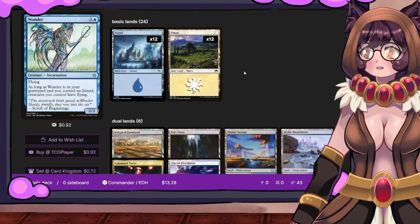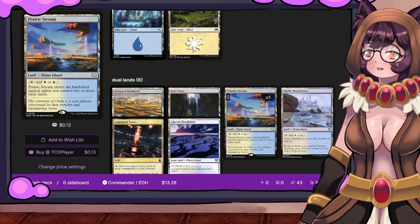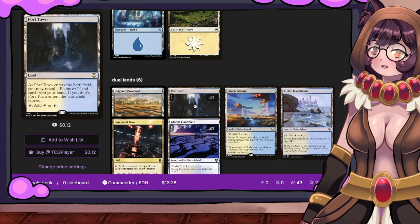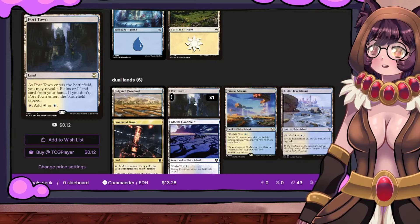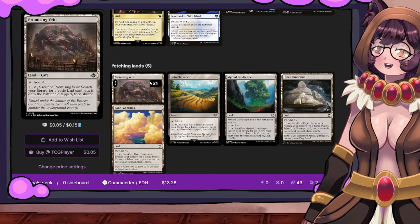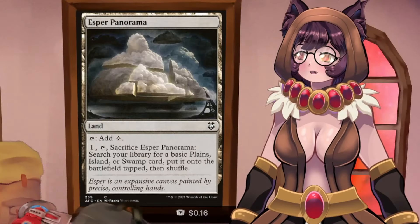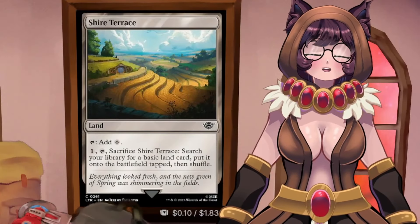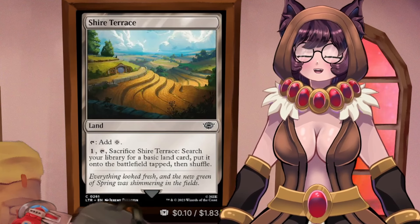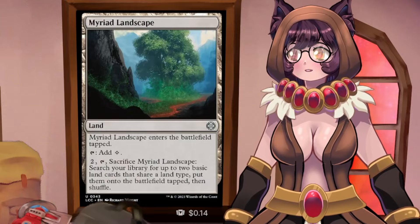The land section: we have 12 plains and 12 islands since the deck is evenly split. For dual lands: Irrigated Farmland, Prairie Stream, Idyllic Beachfront, Glacial Floodplain — all searchable with Core Cartographer, which is why I picked them. Port Town ETBs by revealing an island or plains so it doesn't come in tapped. Command Tower is a dual land in our commander's colors. Fetching lands include the Panorama cycle — Esper Panorama, Promising Vein, Shire Terrace — which fetch an island or plains, and Myriad Landscape which ramps.